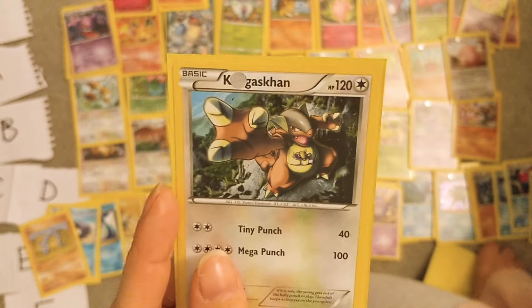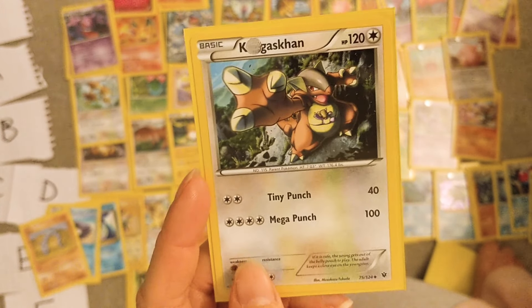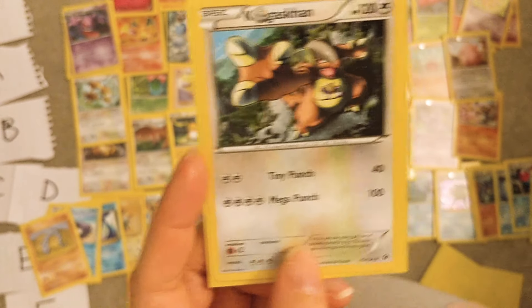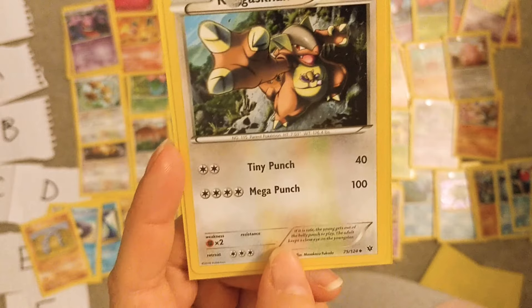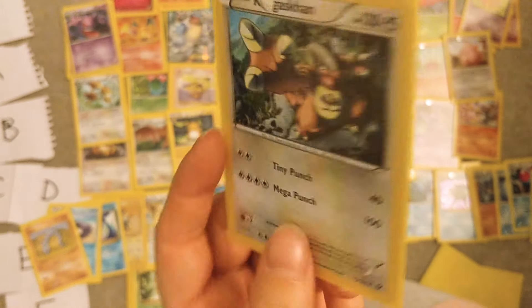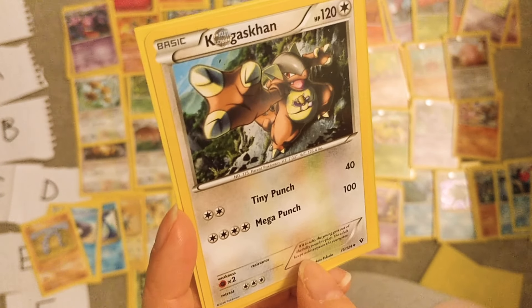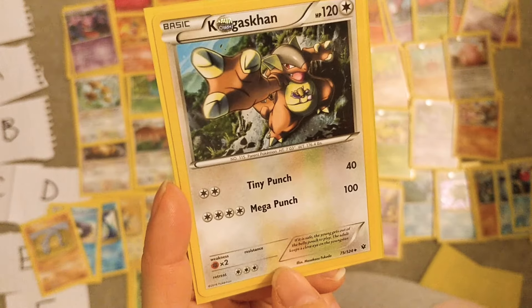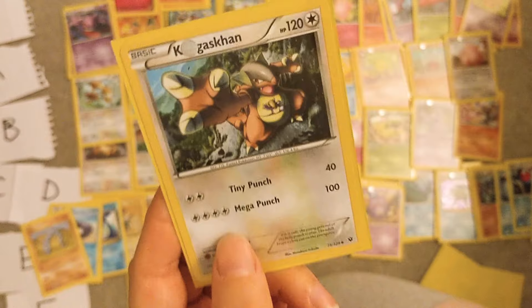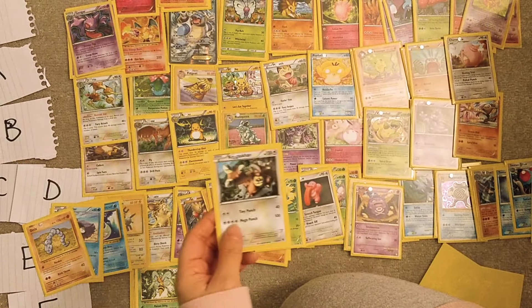Kangaskhan is a cool idea, but I hate this card in particular — I had this card in the pre-release of this set. It was a bad card for a pre-release because look, you need four energy and the retreat cost was three — just terrible. So yeah, E.